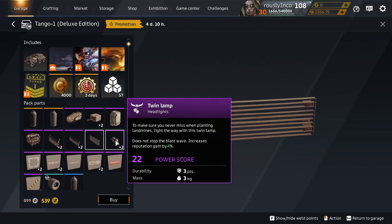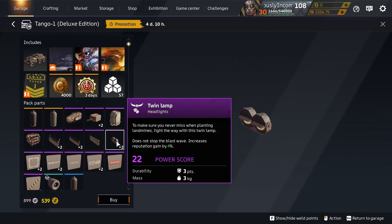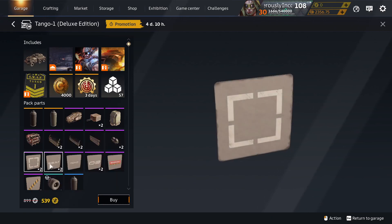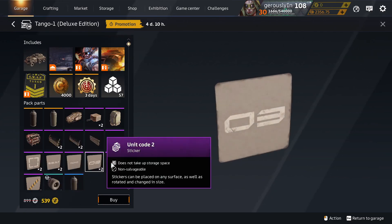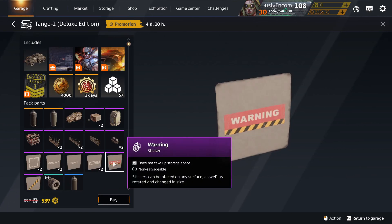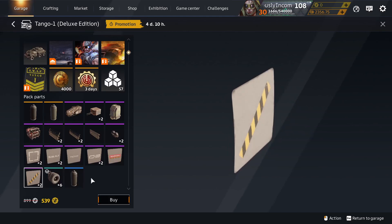And maybe some of the other Assault Force Deluxe Packs. Twin Lamps, unique to Tango One Deluxe. Insignia SWAF, Service Numbers, Unit Code Two, Warning Sticker, and Warning Line Sticker — unique to Tango One Deluxe.